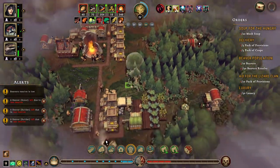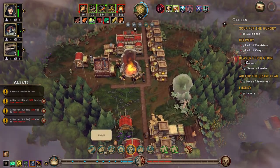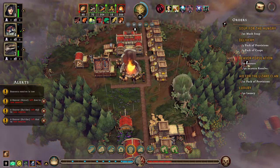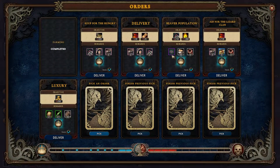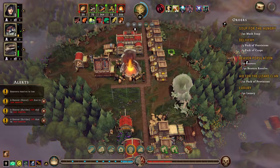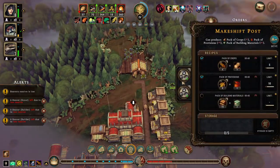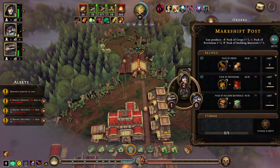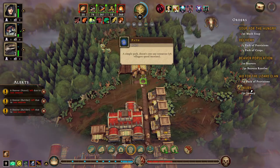We lost a lot of beavers and we are not doing great for food at all. That's mainly because we don't have anything that can make flour. We need the beavers to get our lumber mill which can produce flour - we really really do, so let's get a couple people in here producing these things.